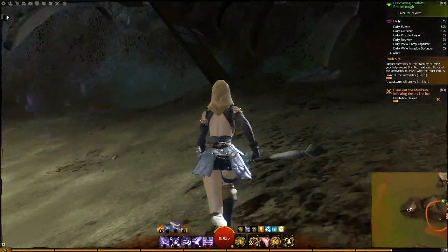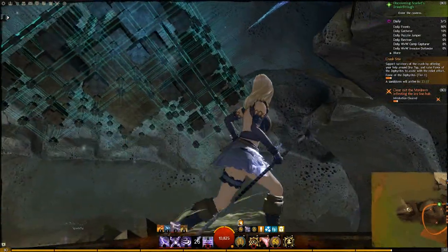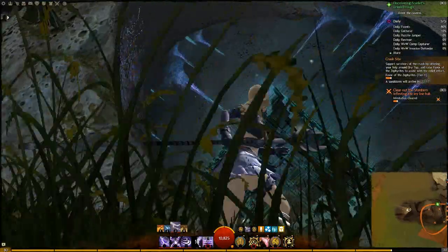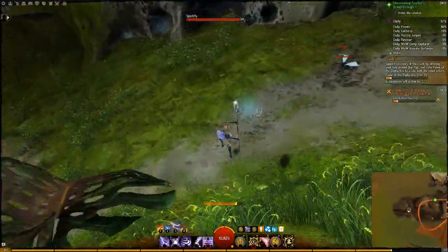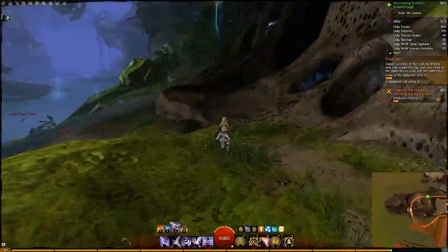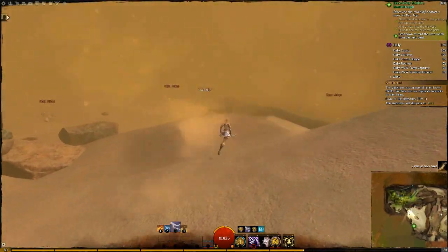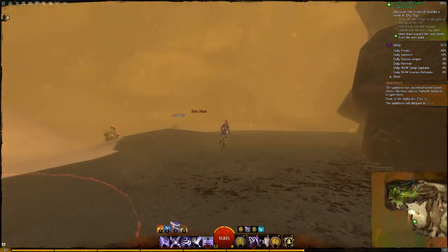The only other real change I noticed to the regular map is three of the characters from the Durmand Priory who we could speak to, once found near a refugee campsite for the Zephyrites, have moved on — their whole job is to explore the Maguuma jungle, and so now they are deeper into the new map. They have new things to say and are living amongst centaurs, which is a new big thing with this area. We haven't seen any centaurs of the Maguuma jungle so far in Guild Wars 2. These centaurs are non-hostile — you can speak to them, they preach peace, they preach caring for anyone that comes around them whether they're centaur or not, and they are in particular helping out many of the injured Zephyrites.